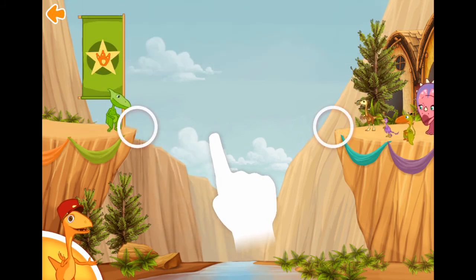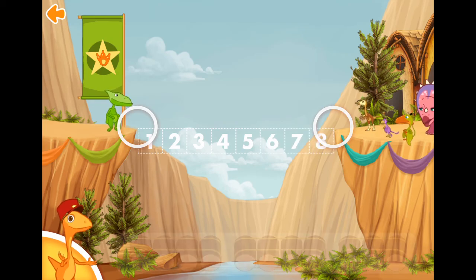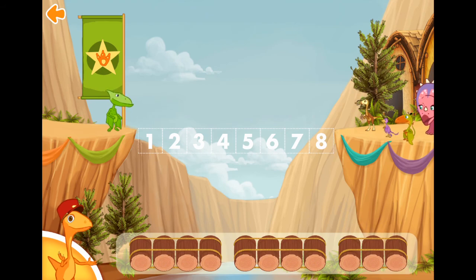Measure the distance by dragging your fingers between these two points. One, two, three, four, five, six, seven, eight. We need to make a bridge that is eight logs long.